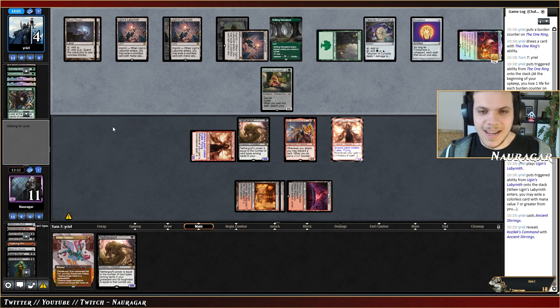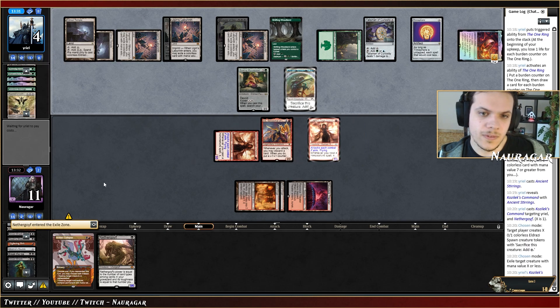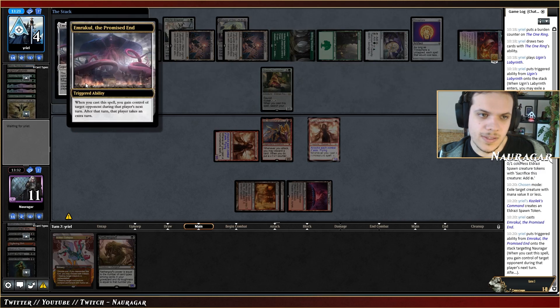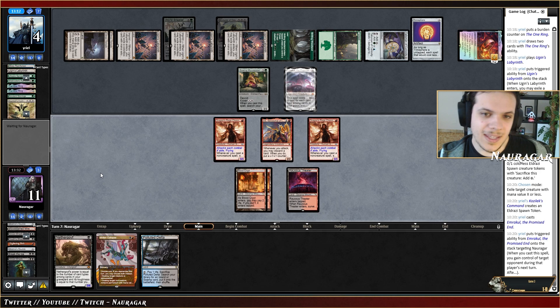Ancient Stirrings, looking for something — Kozilek's Command. Are they going to die? Kind of funny they have so many cards in hand and yet nothing to help them survive. They'll cast a really huge Kozilek's Command and look for an answer. They exile Nether Goyf and make a blocker. There's the Emrakul — they can cast only one of my spells, likely Molten Collapse on one of my creatures.